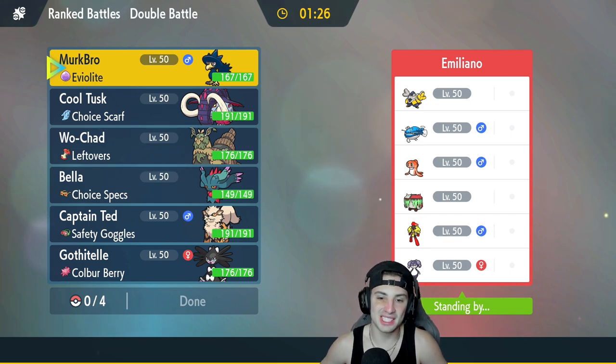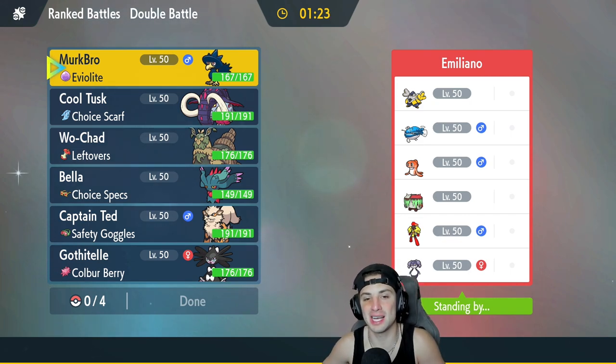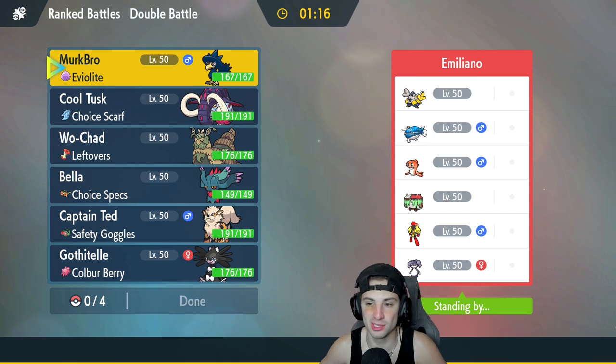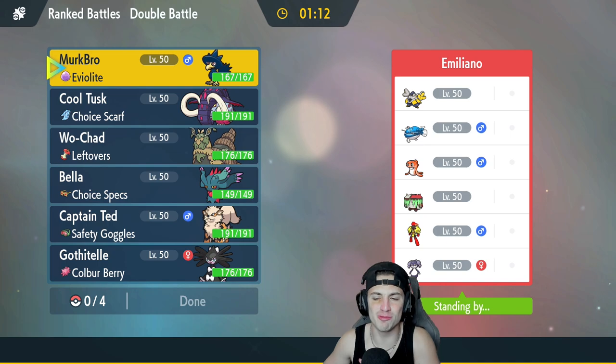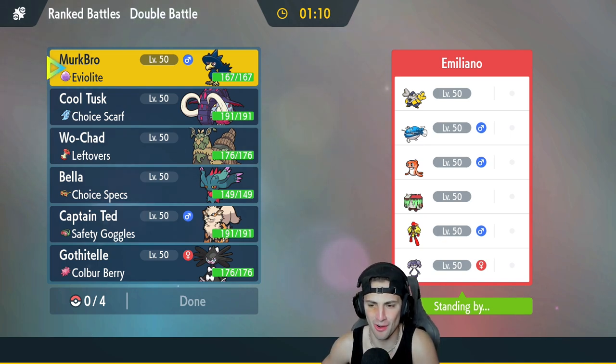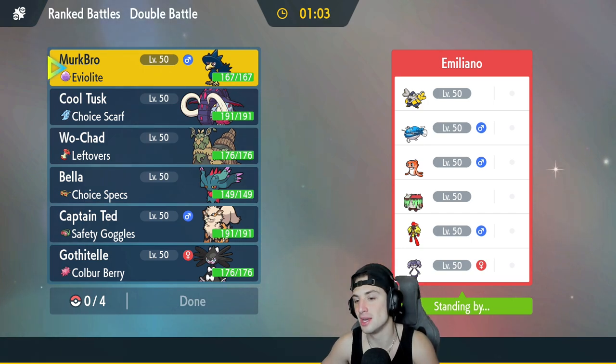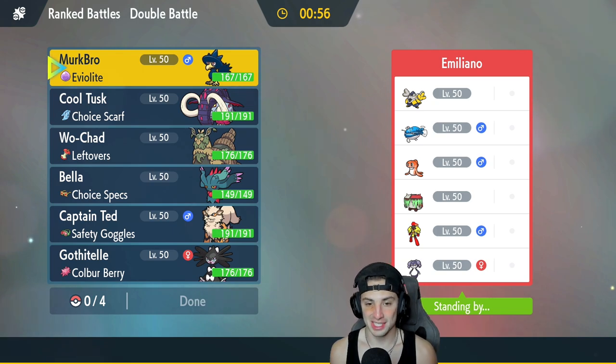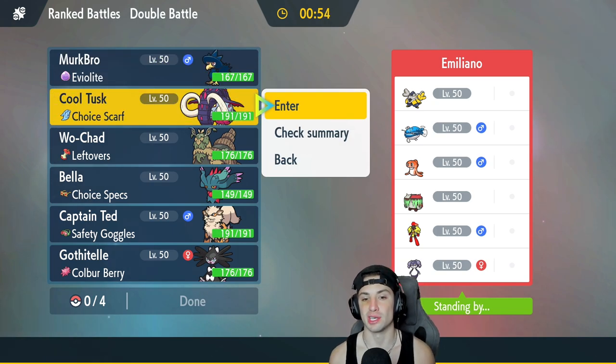Second match coming at you guys. We came this close to winning that last one — Murkrow and Wo-Chien were looking good early, but then Palafin and Fluttermane tore us up in the back end. We're going up against an old-school team — Indeedee and Armarouge. Haven't seen that in a while. They're also rocking Tatsugiri and Dondozo combo, plus Fake Out Iron Hands and Brute Bonnet.